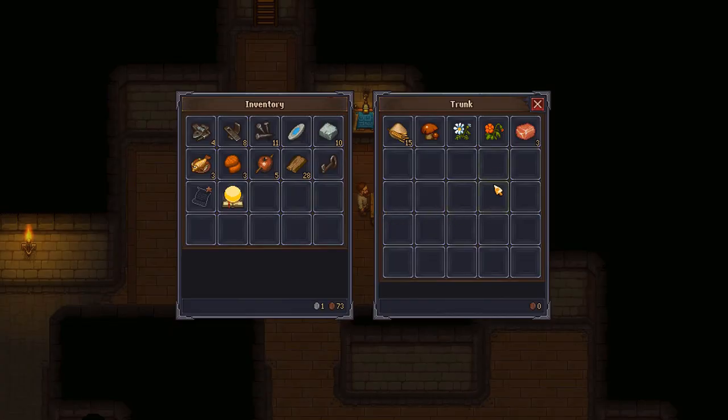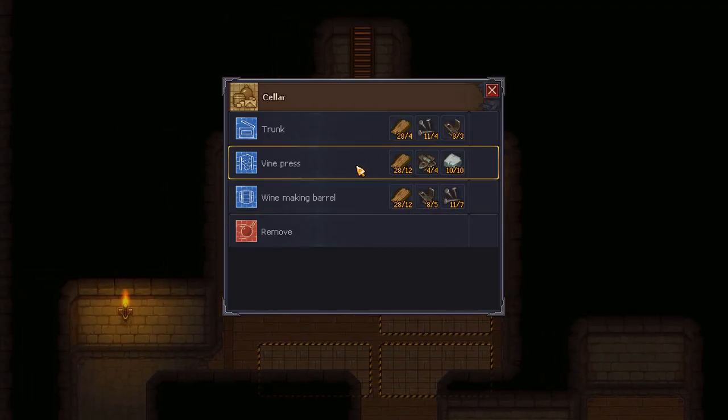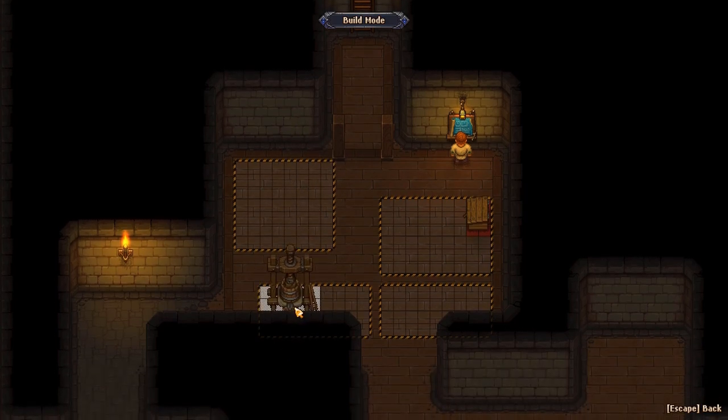I forgot we already had a trunk down here, but whatever — we brought the materials to make one so we probably will. That's large. Okay, so this can... that's what that is.